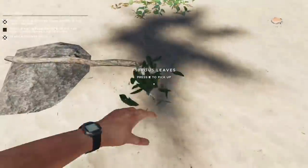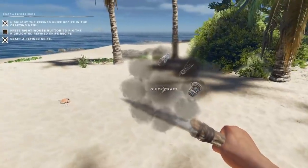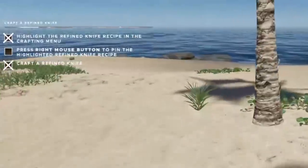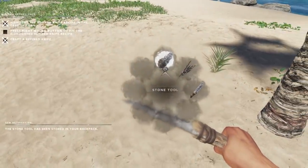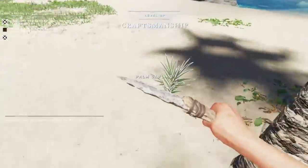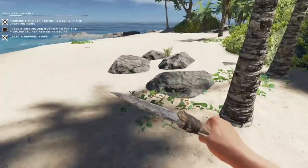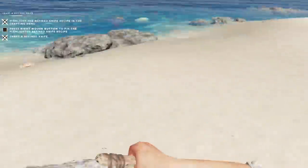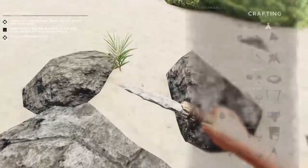Now this is my list — this is by no means what you have to do. There is a slight tutorial that you can probably see in the top left corner of the screen which guides you through if this is your very first time playing. But these five things are the things that I like to get done as quickly as possible. So first and foremost it is the shelter, which is one of the first things that you need to build in the tutorial as well.